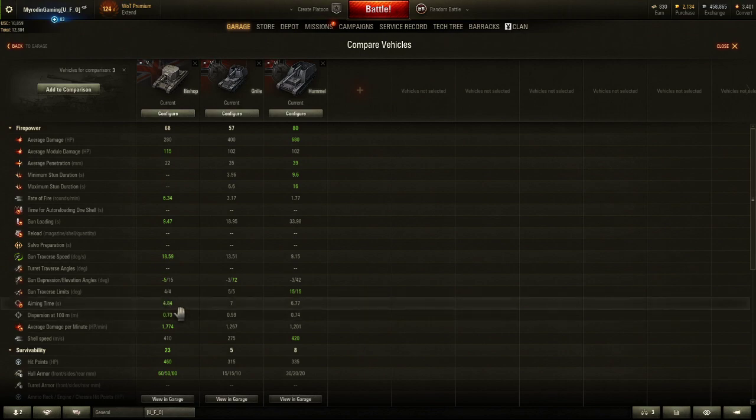Aim time is one of the big differences. The Bishop has a 4.84 aim time, so it aims a lot faster compared to the Grill at 6.77. Once you're on target and not moving your reticle, it will slowly shrink in — kind of like what your gun reticle does, but in artillery it's so much slower and your shot can go anywhere in that area. You do have a little margin for error because of splash damage, but you really want the faster aiming ones.